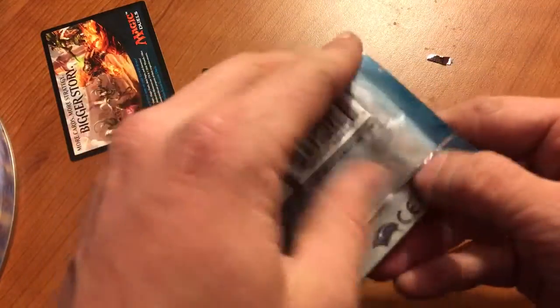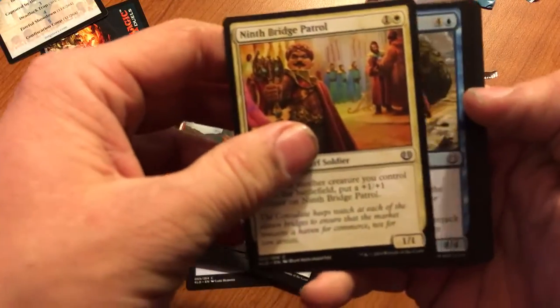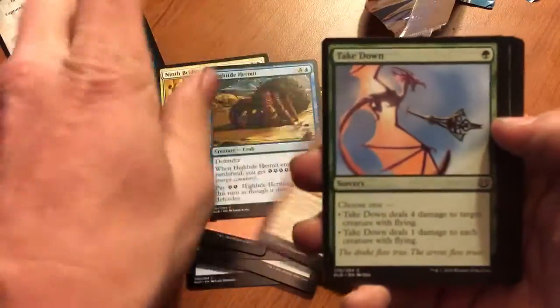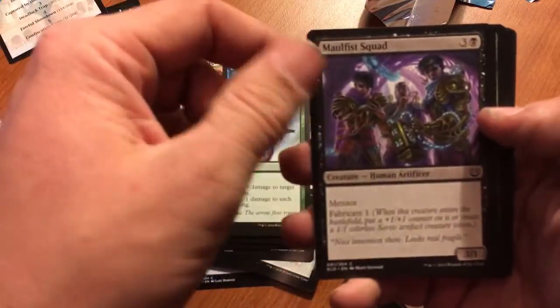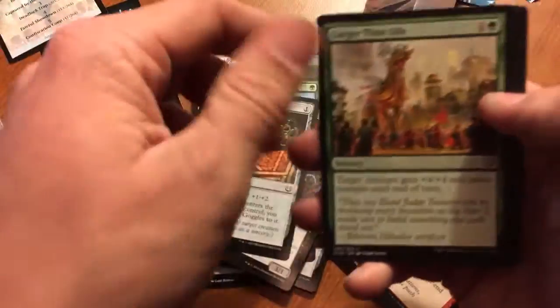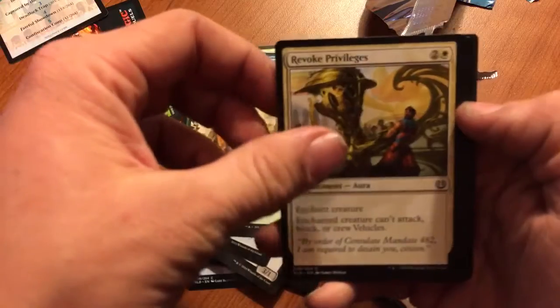Now for the second pack. You got Ninth Bridge Patrol, High Tide Hermit, Built to Smash, Takedown, Mothdust Squad, Inventor's Goggles, Larger Than Life, Revoked.